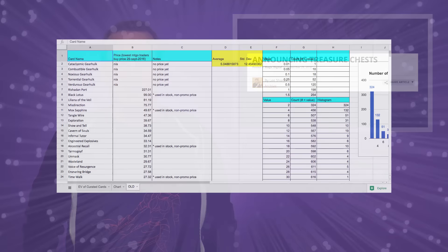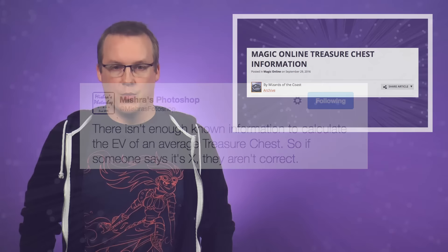Over the last few days, one of the biggest topics of discussion for Magic players has been the newly revealed Treasure Chests for Magic Online. Many players have made attempts to find out the value of the chests, with others pointing out that these estimations are inaccurate due to a lack of information about the frequency of the contents. This morning, Wizards of the Coast released an article with an update to Treasure Chests, providing the frequency with which certain items will appear.